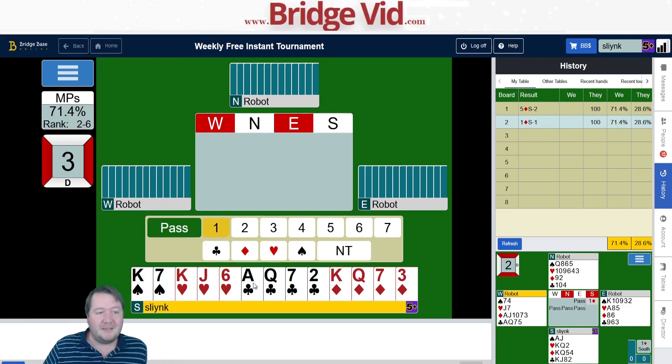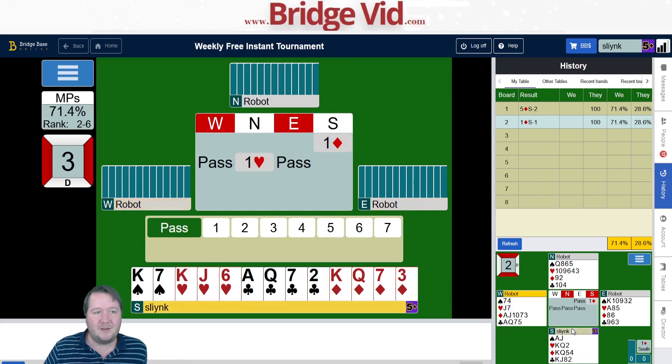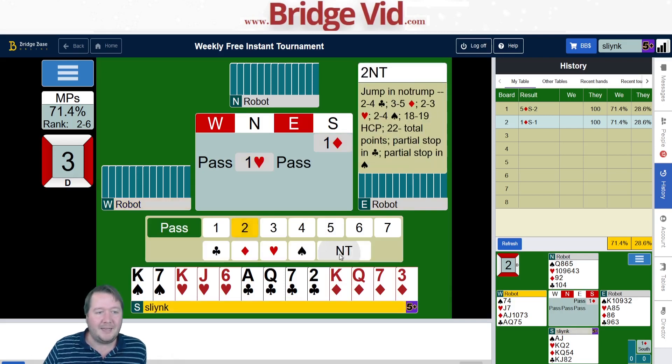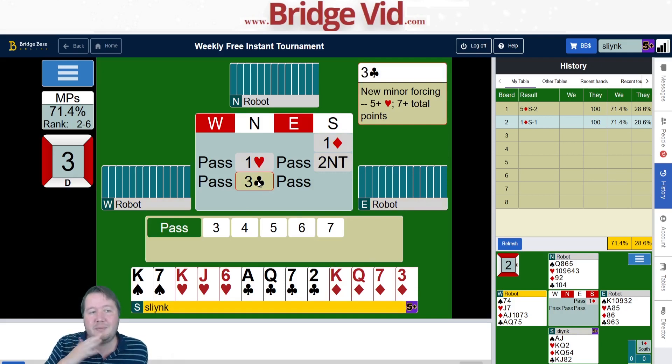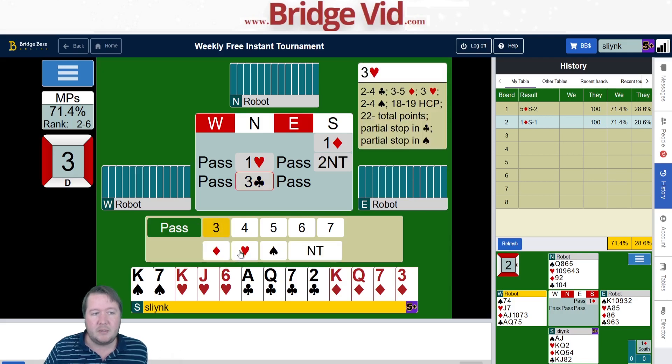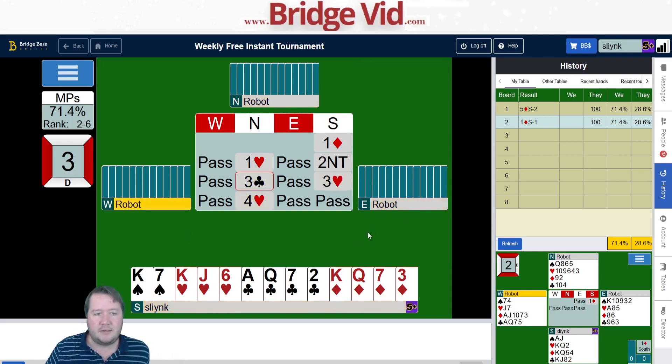Another 18 balanced, four-four in the minors again — will open one diamond. My plan to rebid something came to fruition. Three clubs says nothing about clubs, it just says 'hey partner, tell me more about hearts and spades.' The most hearts we can have is three, so if I had four hearts I would have supported straight away. Here we tell them I've got three hearts and we get to four hearts.